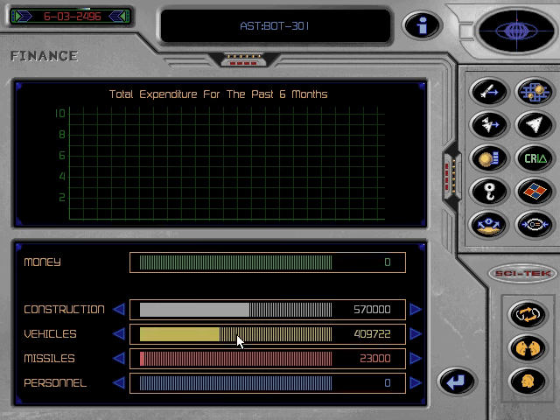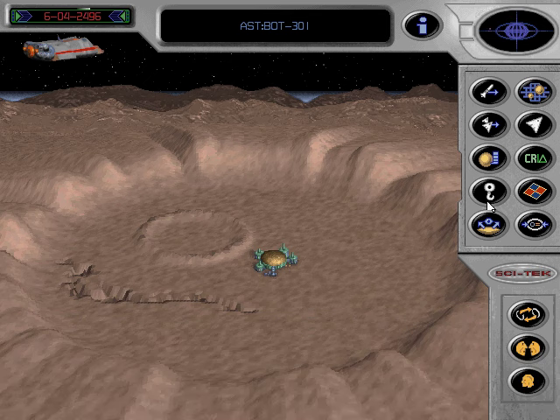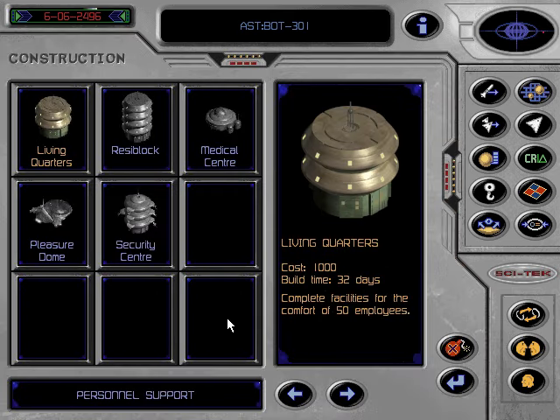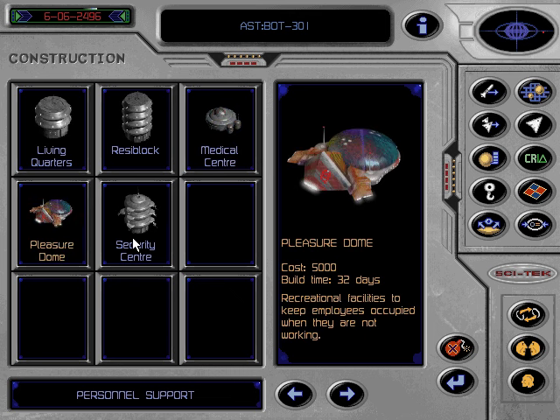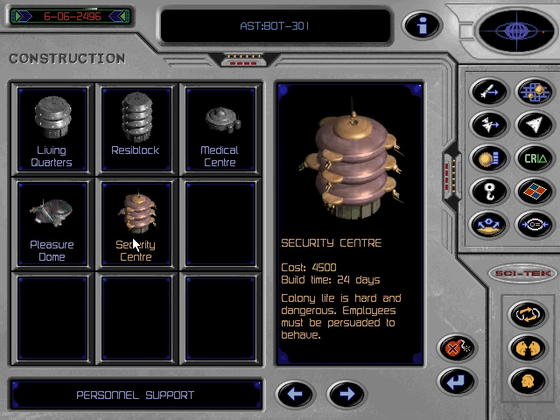Having allocated sufficient funds, you can now start building up your colony. To clear any menu, you can either click on the return icon or you can right click on your mouse. Click on the construction icon to open the construction menu. There are several pages in the construction menu dedicated to the various elements of colony life. This first page deals with housing and social control. Click on any building to select it. When you have decided what to build, click on that building and then clear the screen by clicking on return or by right clicking.